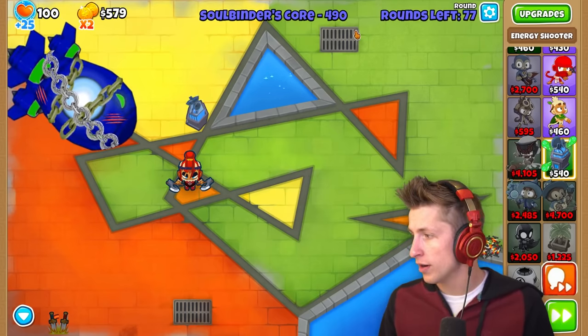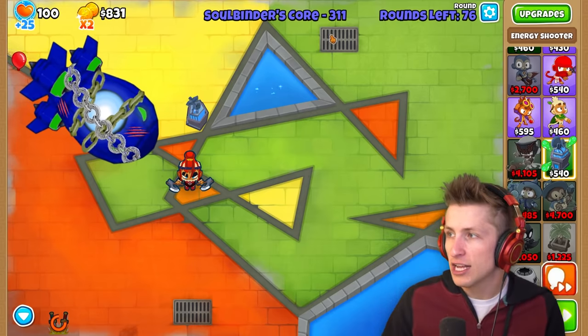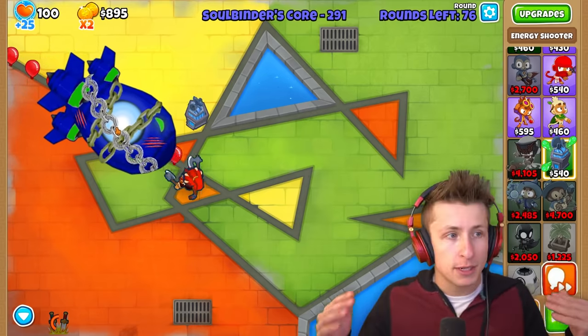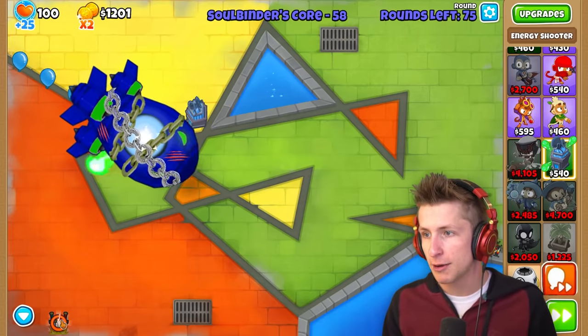There's the Soulbinder's core - it has 500 HP. We'll use the Sada ability. So once the Soulbinder's core gets destroyed and we put it down to the bottom of the HP, we need to do about 200 more damage, which we're doing pretty quickly.